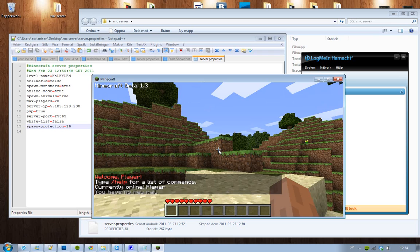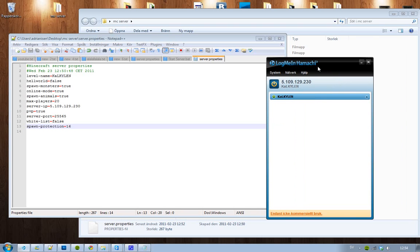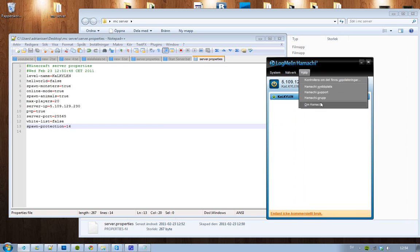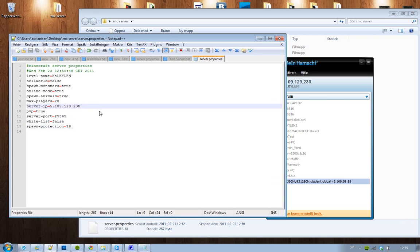That's basically how easy it is to set up a server. For your friends to connect, they need to download Hamachi, connect to your room, put in the password, and then you'll see them pop up online in Hamachi. Once they appear online, they open Minecraft, go to multiplayer, and type in the server IP. If the server IP alone doesn't work, try adding the port as well — like ':25565'.